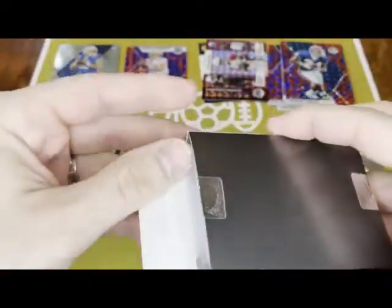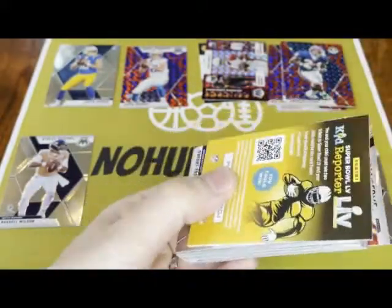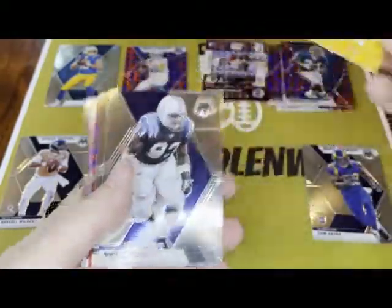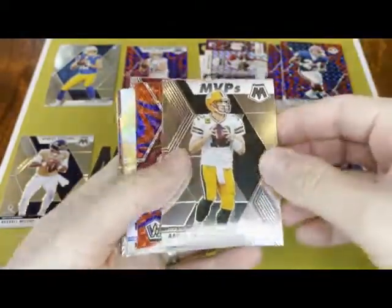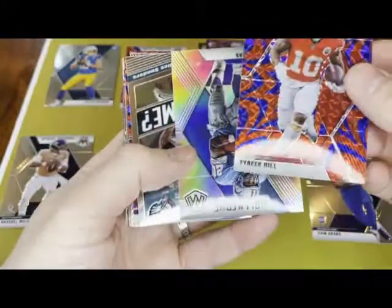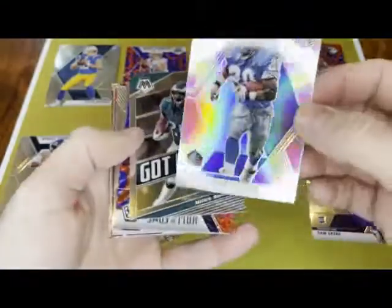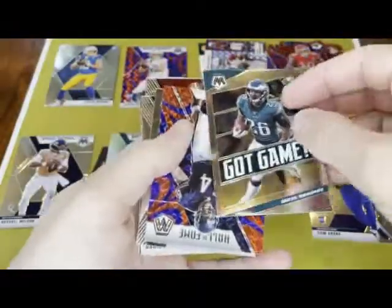Alright, mini box number two — see if we can get them all out this time. One falls out — it was Barry Sanders. Another kid reporter card. Got Dwight Freeney, Aaron Rodgers, Tyreek Hill — a mosaic parallel. We have another Barry Sanders, this time a silver Hall of Fame, not numbered. Got Game — Miles Sanders.